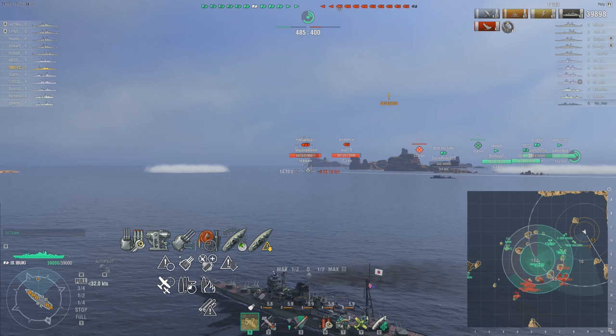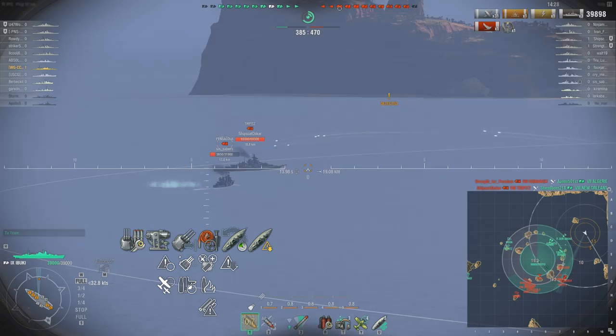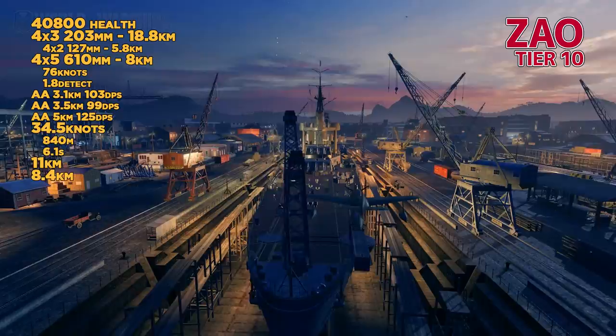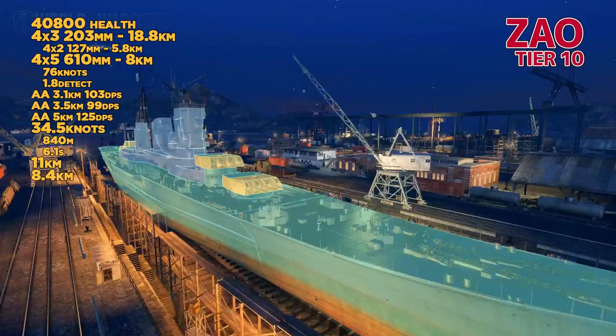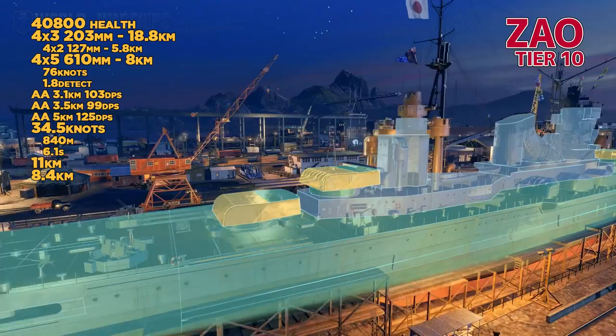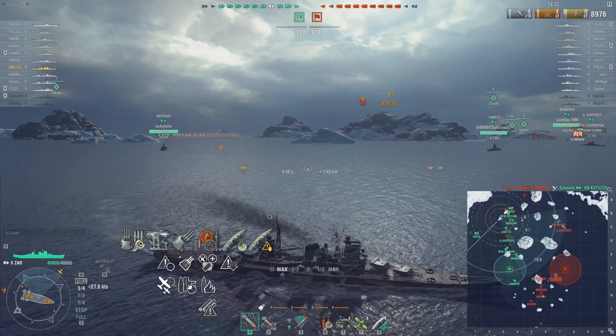Ibuki is a solid ship — it's not going to blow anyone's doors off. Speaking of doors being blown off: the Zao. Tier 10 monster, in my opinion. 4x3 gun setup, so a little bit different. You've got great range, the torpedoes lose a little distance but gain a ton of speed, AA protection is okay — not completely garbage like the previous ones. Speed is good, concealment is great, and the citadel is easily penetrated.